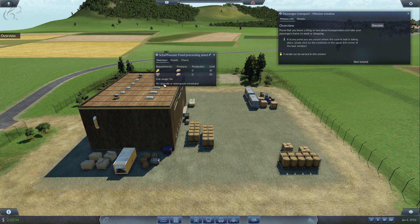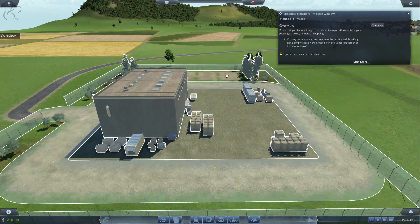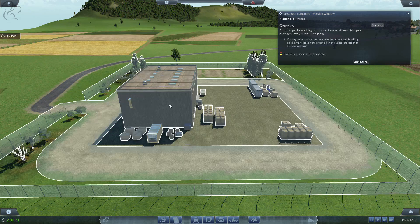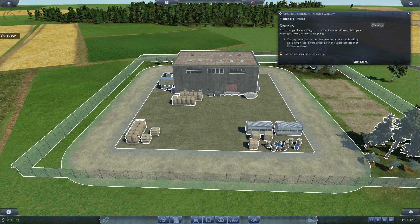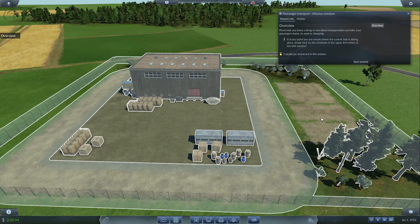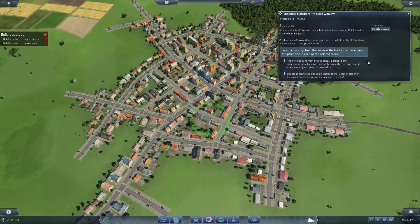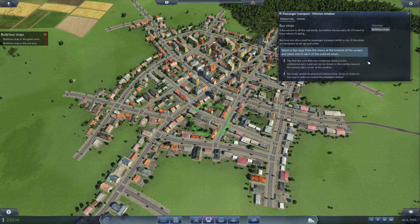It tells you how much is in production and what the limit is — that's its production capacity. After that you would have to upgrade it. Every building has a general sense of in and out, so stuff comes in and stuff goes out. You can see things piling up in the yard here, but what will happen is if we start delivering, you'll see that actually happen. Let's click on Start Tutorial.